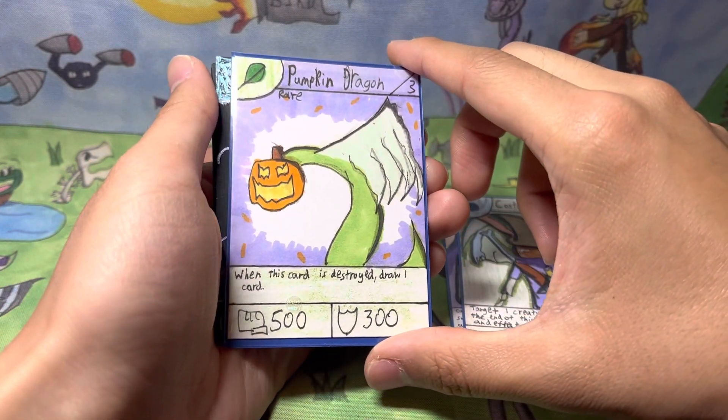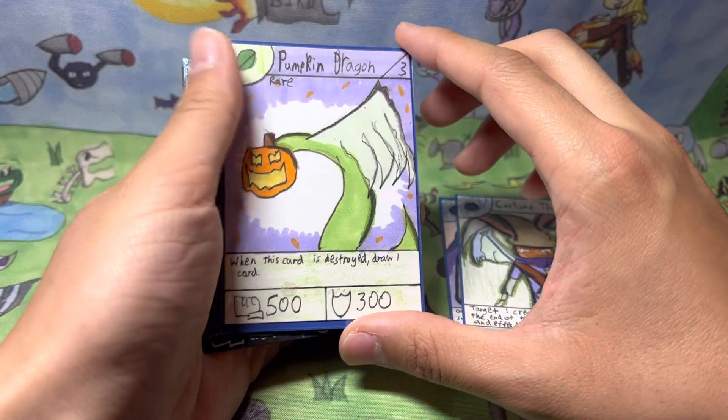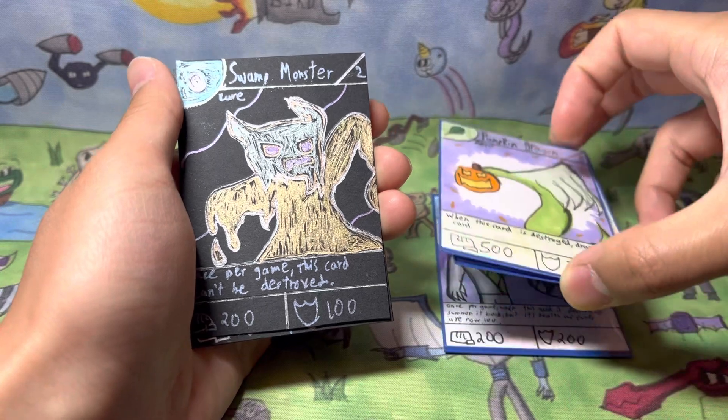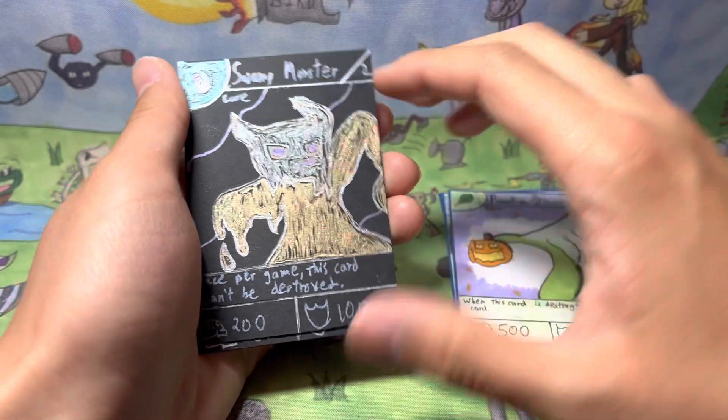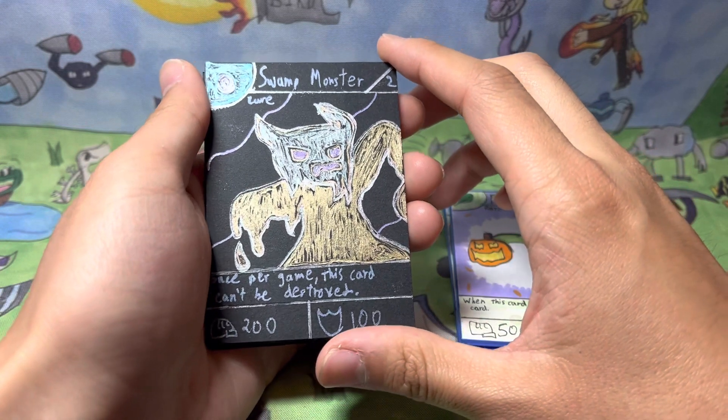We used a new type of paper to make these cards. This is where me and my cousin actually drew cards for Halloween themes. So the first one's by me — we have the Swamp Monster. We got black cards; I guess we call them Shadow Cards, or just especially for Halloween.